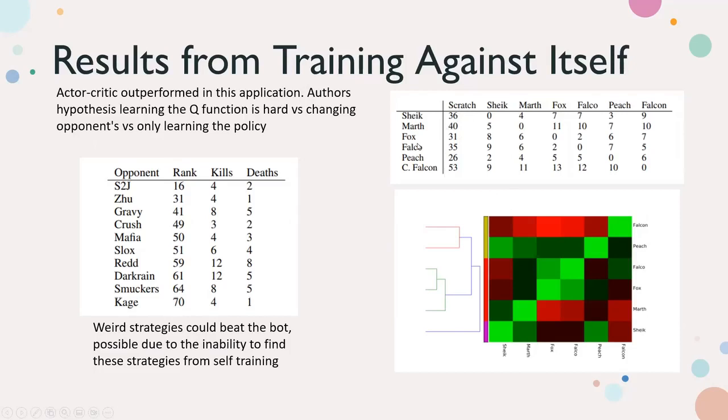They also did transfer learning: take a model trained on one character and make it play another character, measuring how long retraining takes. The numbers are training time in hours from scratch versus with transfer learning. The heatmap shows how easy transfer learning was between character pairs — Fox and Falco, considered clones of each other, had an easy time, whereas Falcon going to any other character had a harder time. This makes sense because Falcon is considered a hard character, while easier characters transfer well to others.